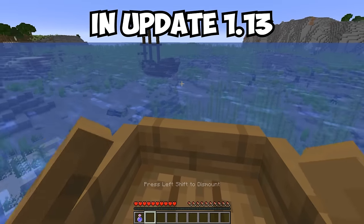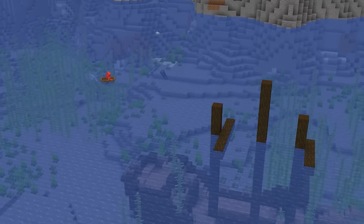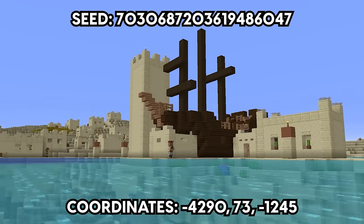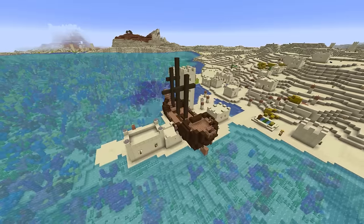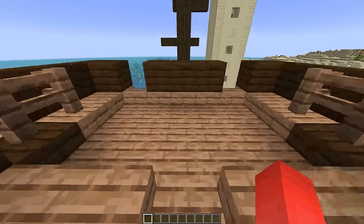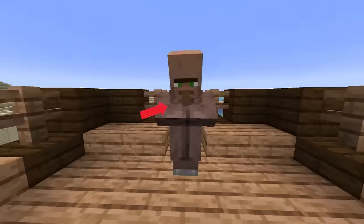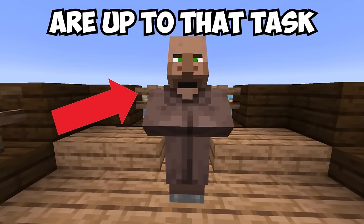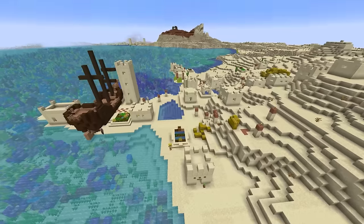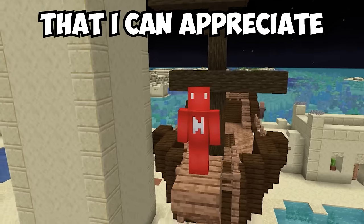In update 1.13, shipwrecks were finally introduced into the game. And now it seems like 1.18 has brought these ships right back up to the surface, or at least this seed did. Here we see an example of a ship docked right on the shores and houses of these villagers. While it might be waiting for a new captain to take the wheel, none of these Squidwards are up to that task. But even as eye candy, this boat adds a lot more excitement to what would have been just another standard village.